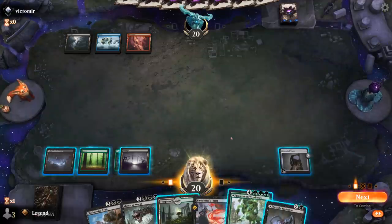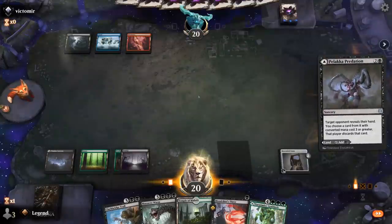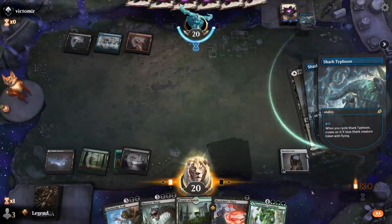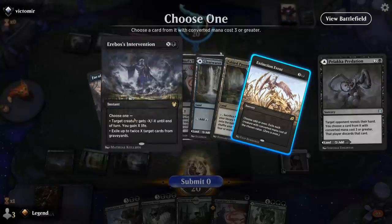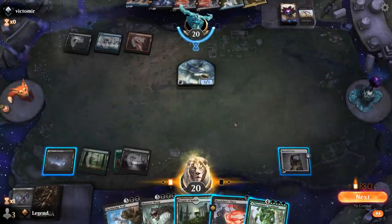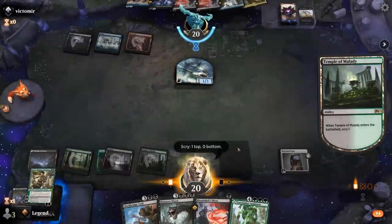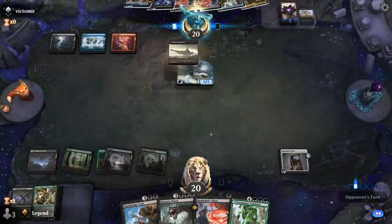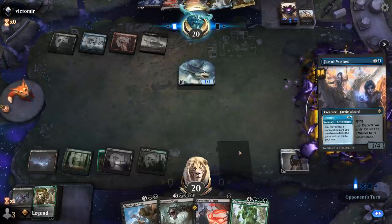I'm just going to slam down Clackbridge Troll — or I could Predation first, have a look, and play Temple here. Yeah, that's maybe better. Opponent bonus-cycles Shark Typhoon for one. Extinction Event is the only card we can take — Fae of Wishes, Erebos' Intervention. Do I want to draw with Tome or scry with Temple? I guess we'll scry with Temple. Vivian's perfect even if it dies to Bloodchief's Thirst. What's the Fae going to wish for here? A Shock? Nightmare Muse dies to the Thirst.